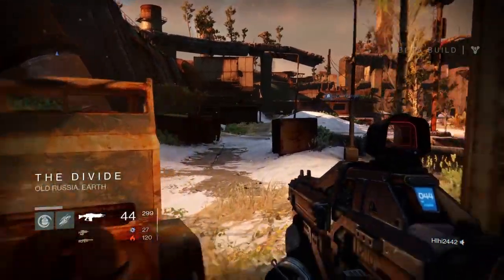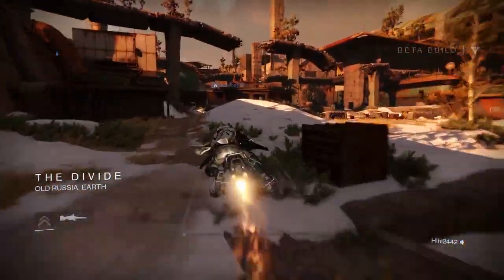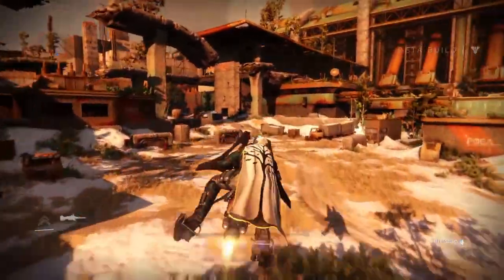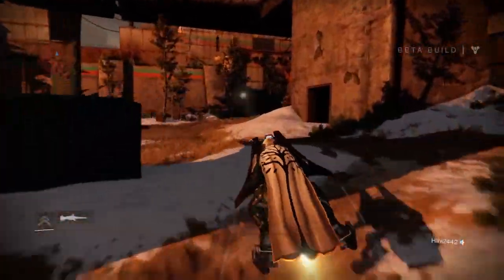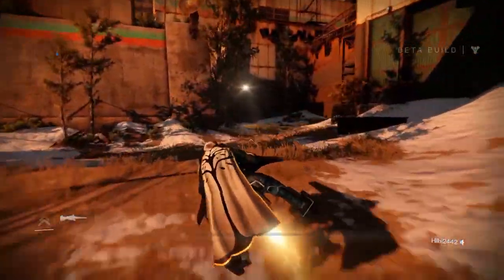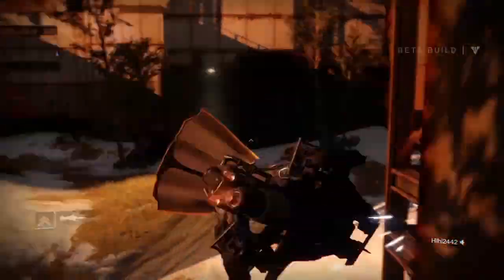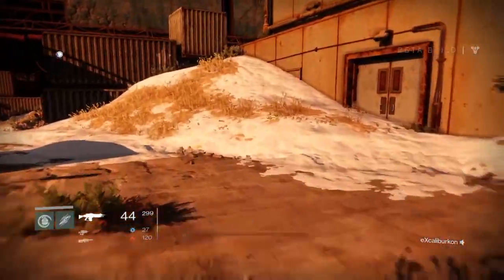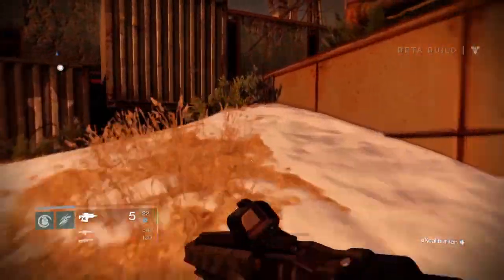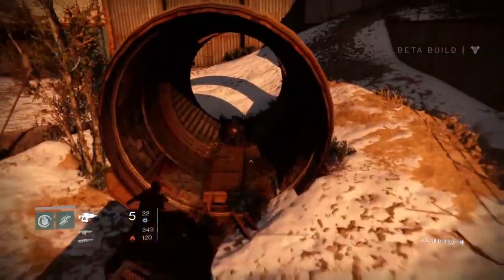You're going to go into explore mode and follow this little route. You might remember this spot from the opening mission — it's nighttime there — and you come out to the right from the wall where that big ship spawns in. You go back into this little narrow path and pop out here, which is where you spawn for the Devil's Lair strike, and this is where we're going to spend most of our time.